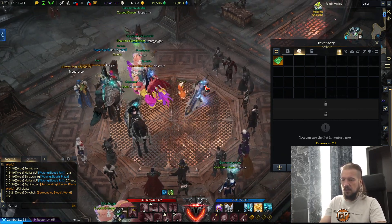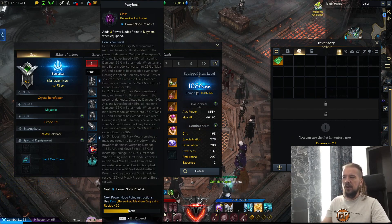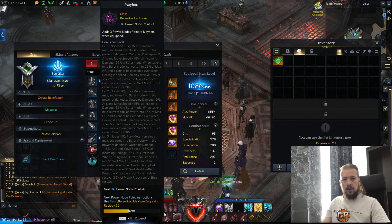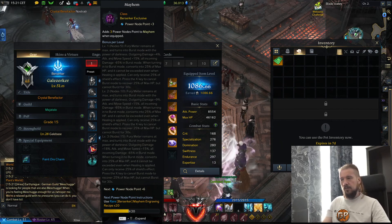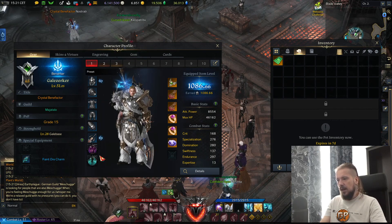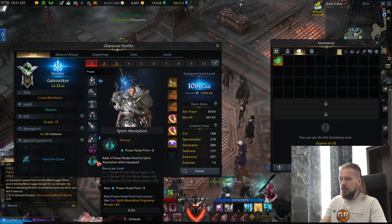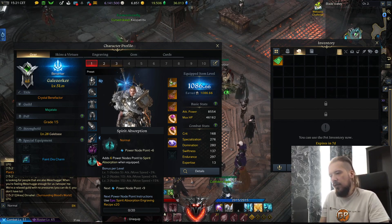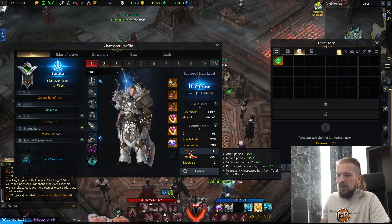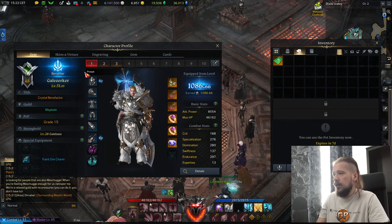Why berserker? Let me show you here on the engravings — the Mayhem engraving gives a huge amount of move speed, and that makes the platinum fields a little faster. You can gather more because you move faster from node to node. Another good engraving to use in the platinum field is Spirit Absorption, because it also gives some move speed. You really try to get as much move speed as possible. Swiftness also gives some move speed, so that is something to consider using there.